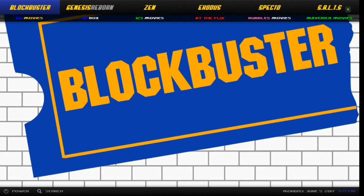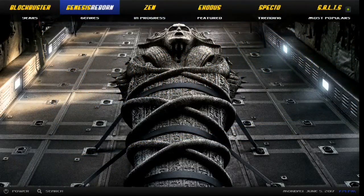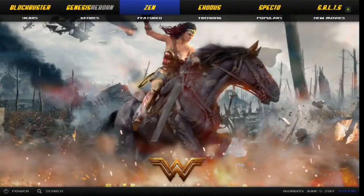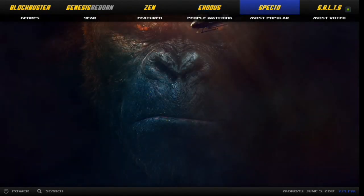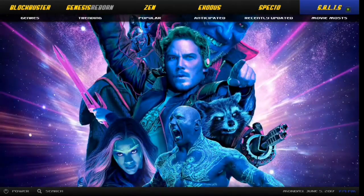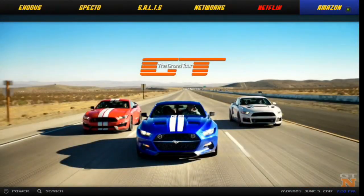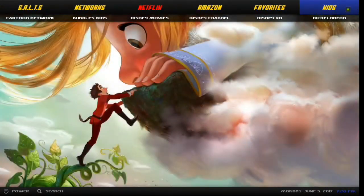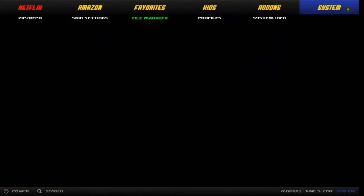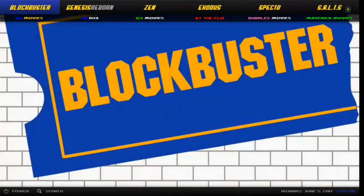Right off the bat you've got Blockbuster, Genesis Reborn, Zen, Exodus, Specto, Salts, Networks, Netflix, Amazon, Favorites, Kids, Add-ons, System, and then there's your exit — and then it goes right back to Blockbuster again.